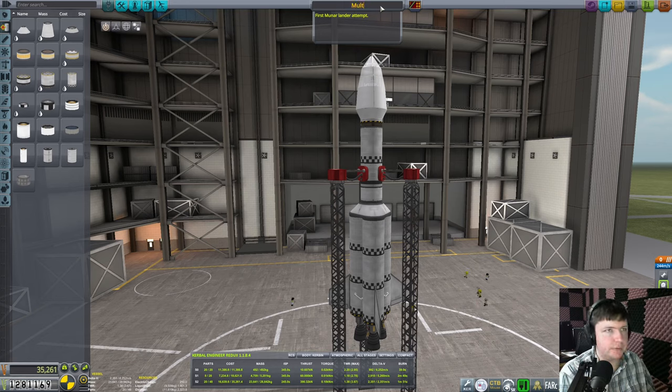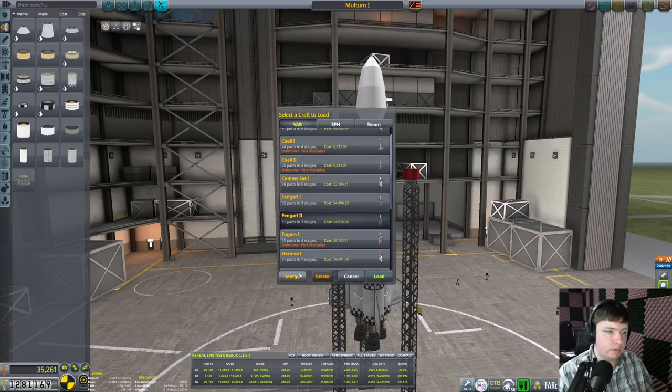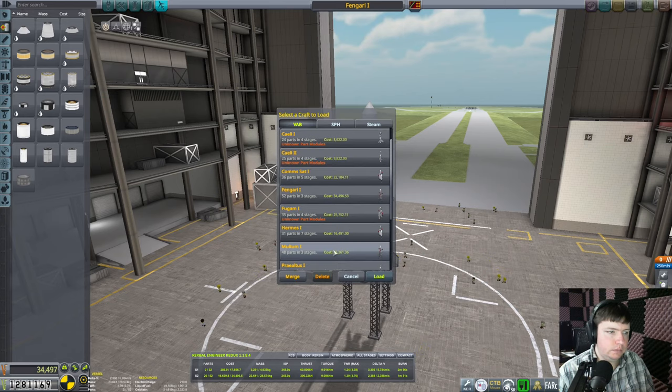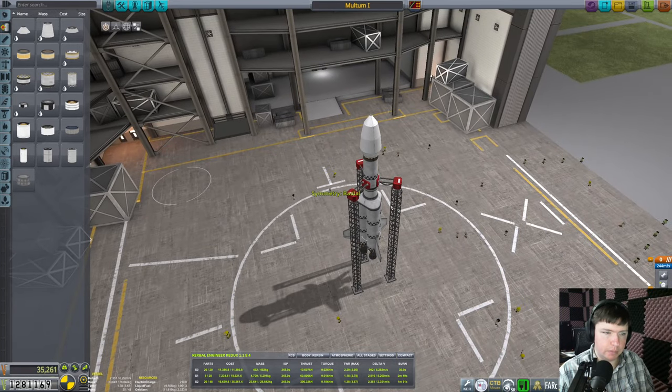The name I came up with is Multum - this is Latin for 'very far'. This will be our first Minmus lander attempt. Save. I'd also like to delete Fingari 2. I also need to load Fingari 1. Successful. Fairing didn't deploy. Now we can go back to Multum 1 - should be more than enough fuel based on what we saw in our last mission to the Mun.